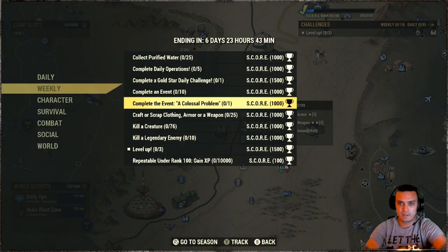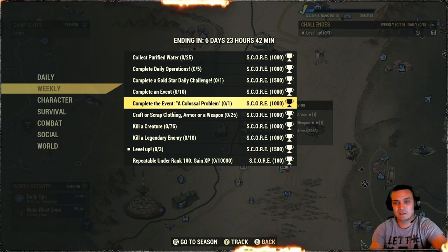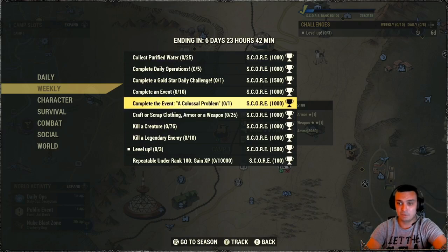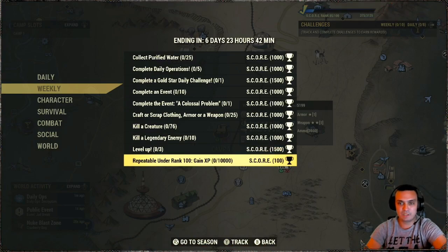Complete ten events. Complete the Colossal Problem event one time. Why are you forcing us to do events? I'm kind of on a break from this game and I'm not going to go into a silo to launch a nuke. I don't like these type of challenges. Although if you're playing on a daily basis, you're definitely going to do that one no problem. A lot of people are going to be launching nukes — although maybe it's actually a good thing because it will motivate people to launch those nukes. Scrap, crafting, clothes, weapons — pretty easy. Kill creatures — easy. Kill legendary enemies — also pretty easy. It's not a problem finding legendaries these days. Level up three times. And repeatable challenge. So that's pretty much it for the challenges. For the daily ops, it resets a little bit later — these are yesterday's, so I'm not going to cover that.